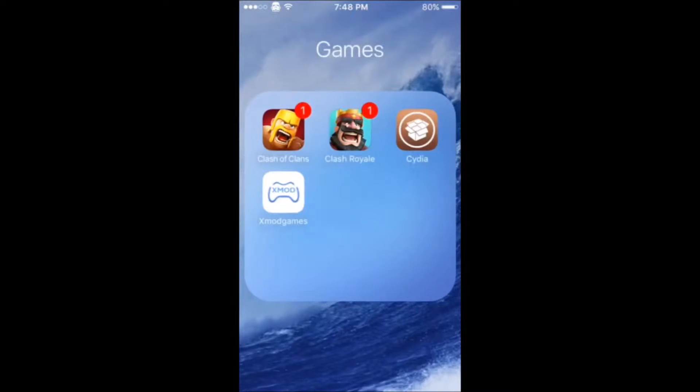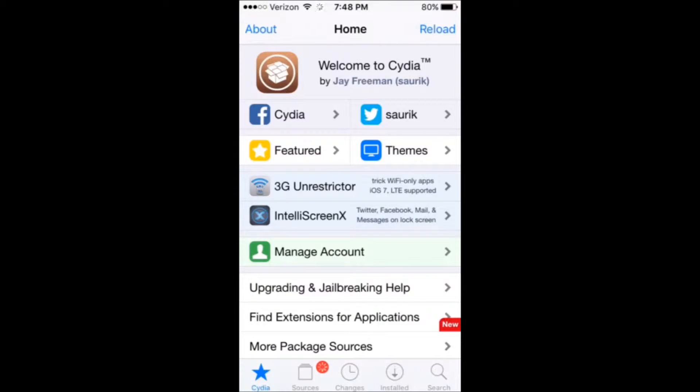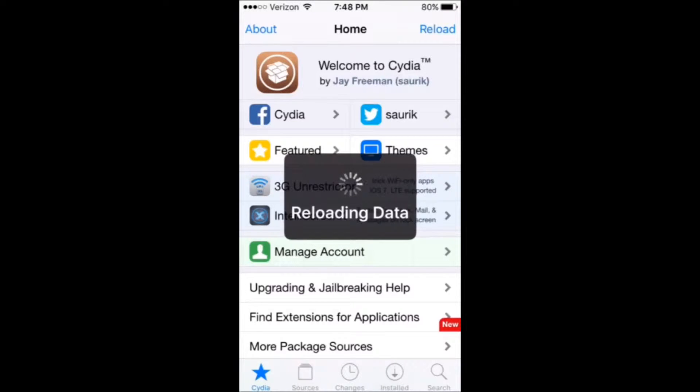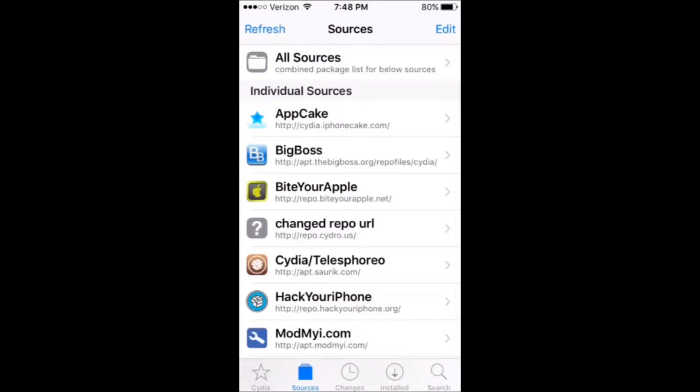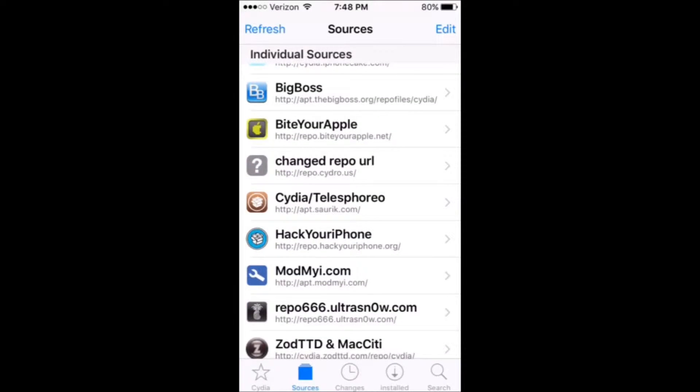So what you want to do is go to Cydia. Let me just wait for Cydia to open. Alright, now you go to Sources, obviously, because this is a source. And since I already did it, it's going to be Hack Your iPhone — the repo is repo.hackyouriphone.org.